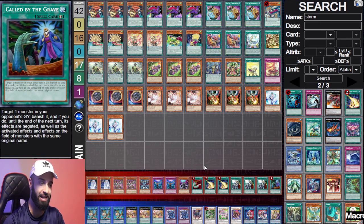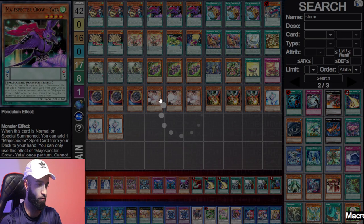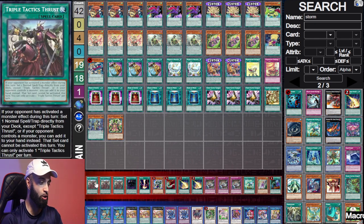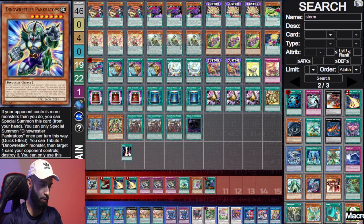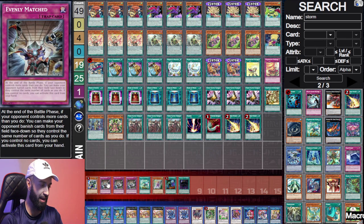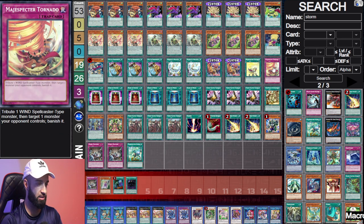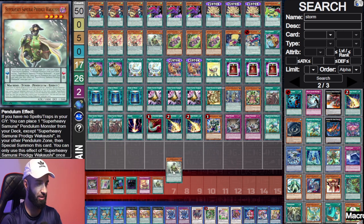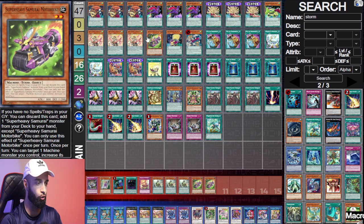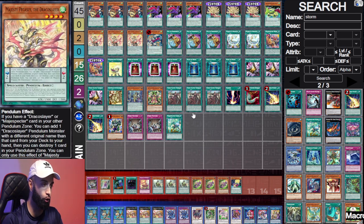Going first you have seven ways to ensure your opponent is absolutely cooked. You have Called By, Crossout, and Prosperity — that is substantial. This deck has so many lists. I think this is the best version. If I were to choose the second best version it would be the Super Heavy Samurai version with board breakers. Post side, let's keep in mind how this deck looks — you're playing one Key for Purrely. A lot of times you're going to want to search that.